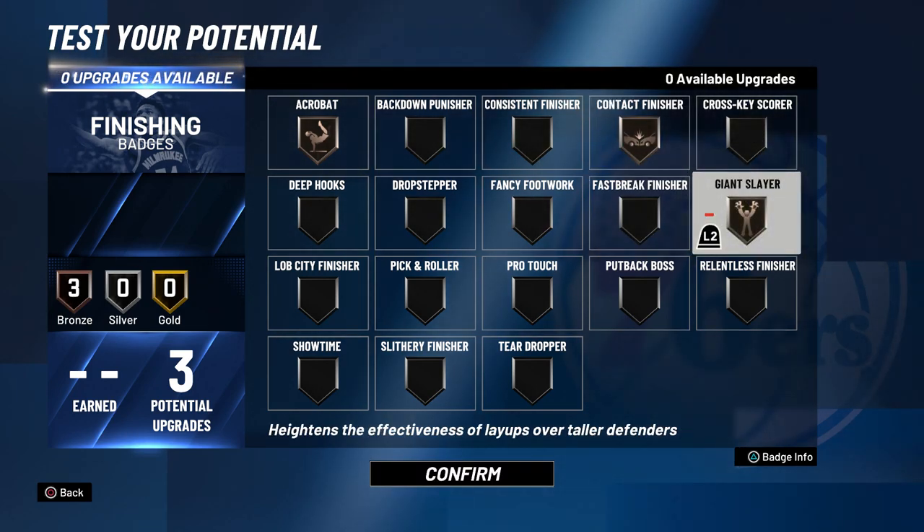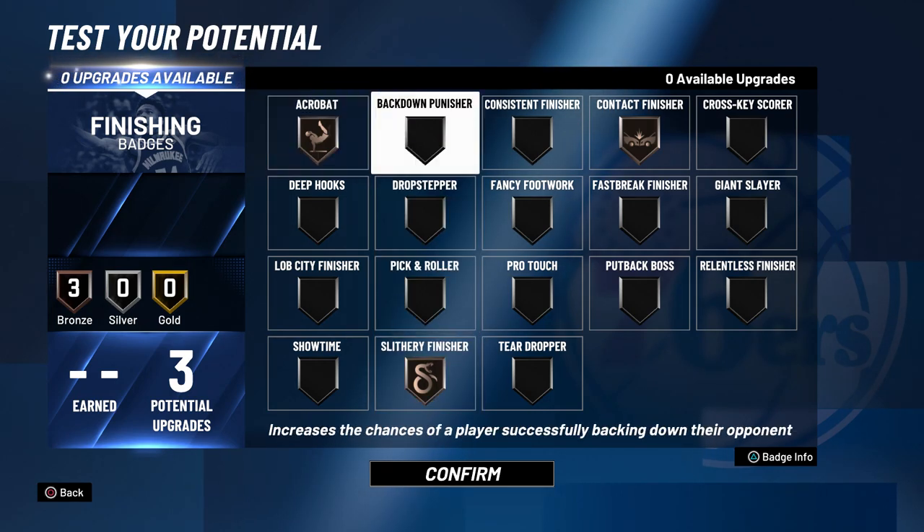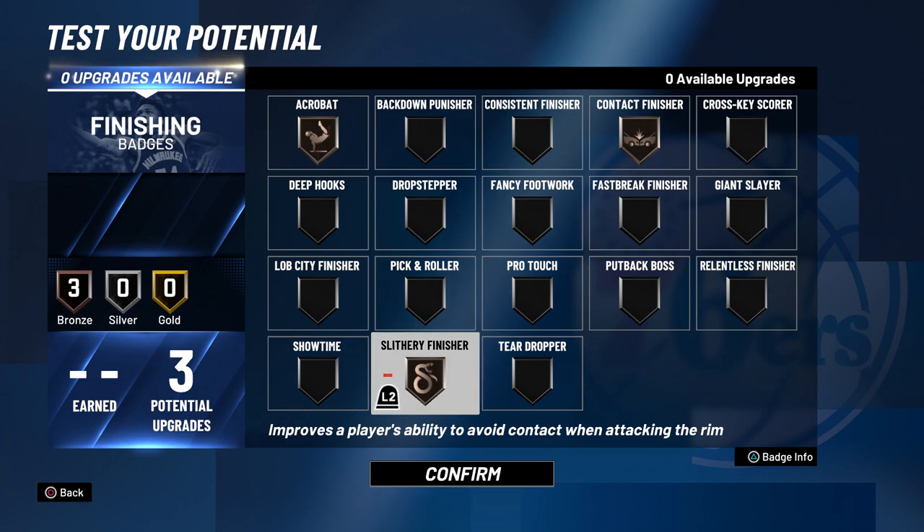Now going into the badges, I think the four badges that best fit LaMelo Ball are acrobat, contact finisher, giant slayer, and slithery finisher. You could go with a combination of these — like contact finisher silver, acrobat bronze, slithery finisher silver, or contact finisher bronze. It doesn't really matter, but those are the three badges that fit best.